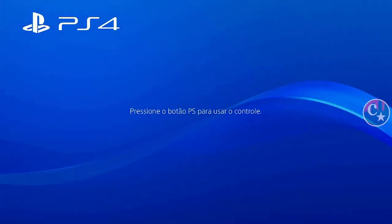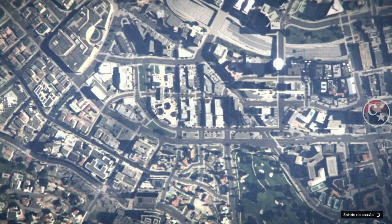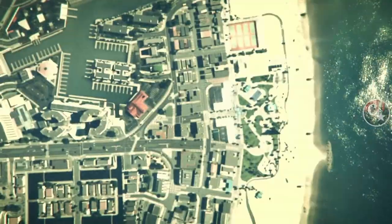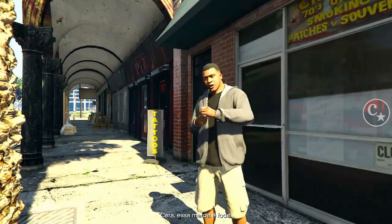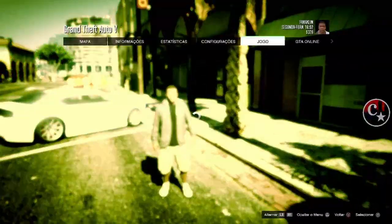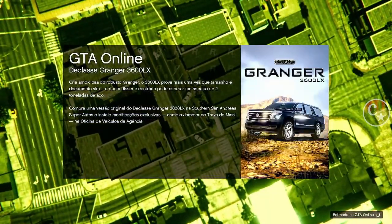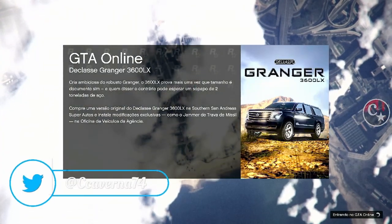Confirma tudo aí, loga novamente na conta, e a gente vai ser mandado para o modo história. Simples, fácil, muito rápido. Dá para fazer muita coisa com este método BF — não só calça, mas dá para fazer camisas, trajes, capacetes, respiradores, enfim.